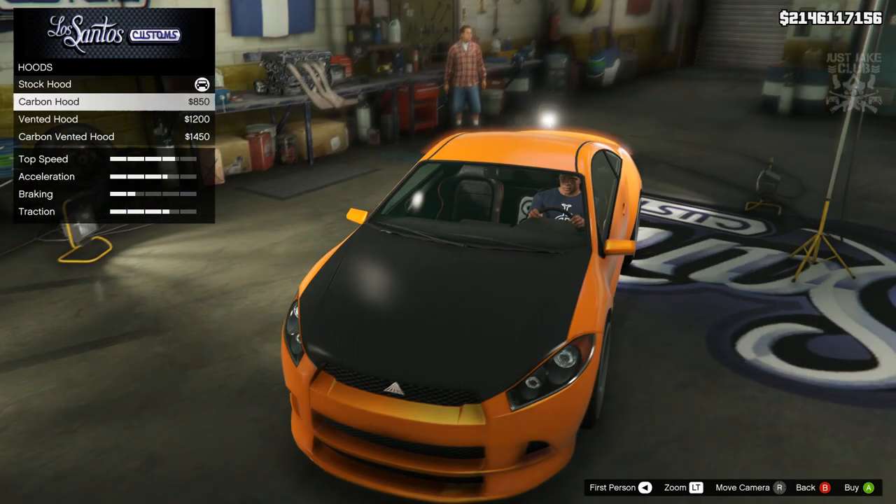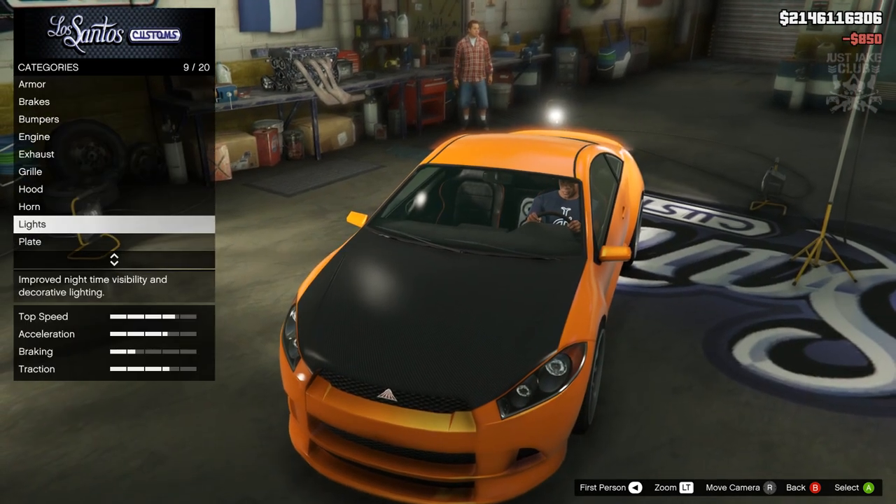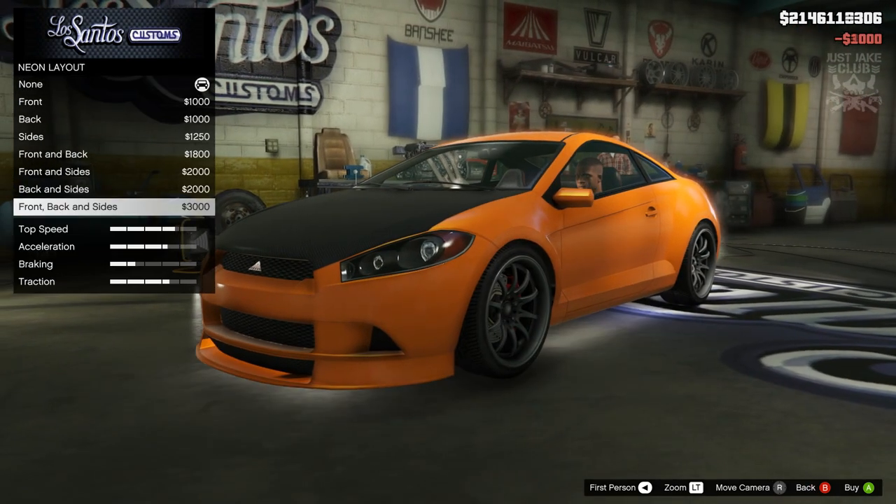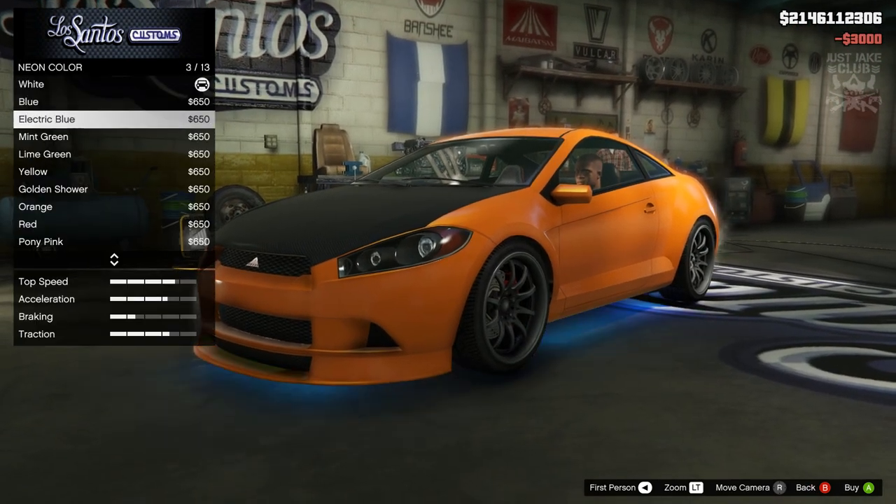Next we've got the hood — you do want to grab this carbon hood. Then we're going to move to the lights; go to headlights and purchase the Xenon headlights. Then the neon kits — we're going to get the front, back and sides, and for the neon color we're going to get lime green.